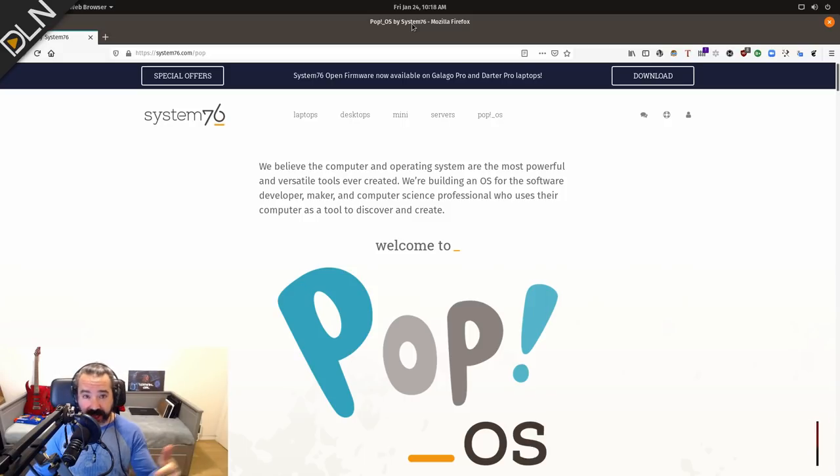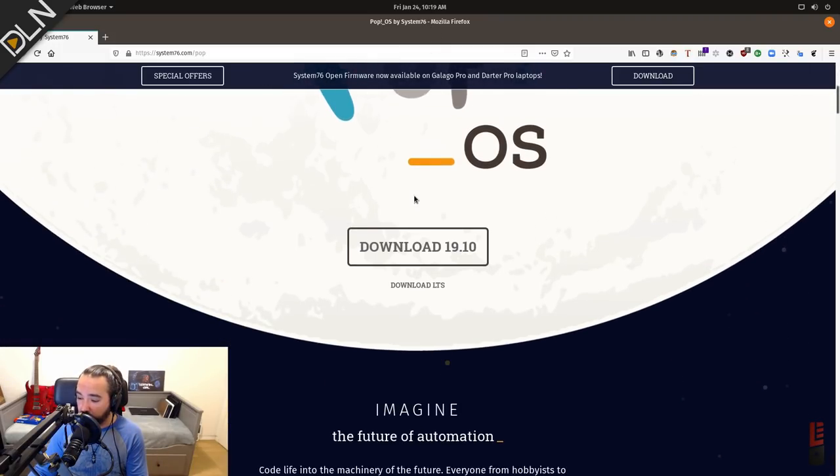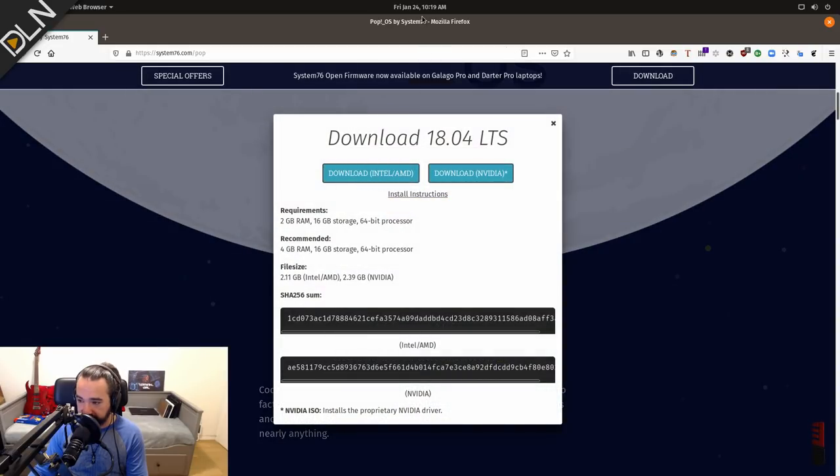What I have here is a fresh installation of Pop! OS 18.04, which, just like elementary OS, is based on Ubuntu 18.04 LTS. One good example is that they include kernel 5.3 instead of 5.0, and that gives you a lot more hardware support right out of the box. When you go to download Pop! OS, you'll see that there are two different ISOs — one says Intel/AMD, and the other says NVIDIA.